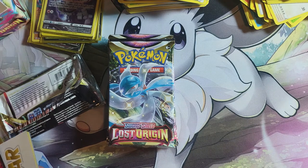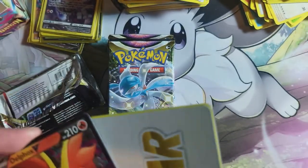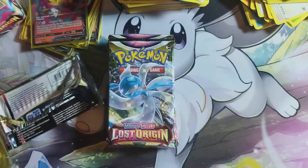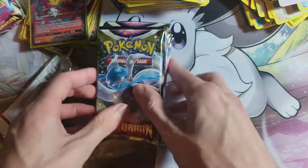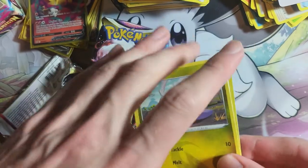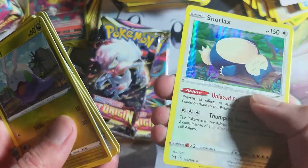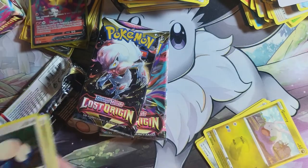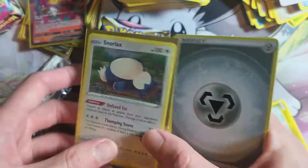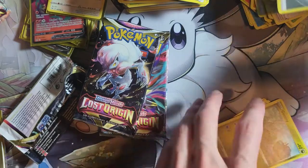I'll be keeping one of those Charizards in my trainer gallery section in my binder, and the other I'll send off for grading. I think we've got about nine left. Goony, Bronzo, Snorlax, Jinx, Inkay, Ambicon, and Snorlax Hollow — that's a new one, I haven't had that yet. A lot of people quite like the trainer gallery card for that. And then there's the rest, and I forgot the code card again.